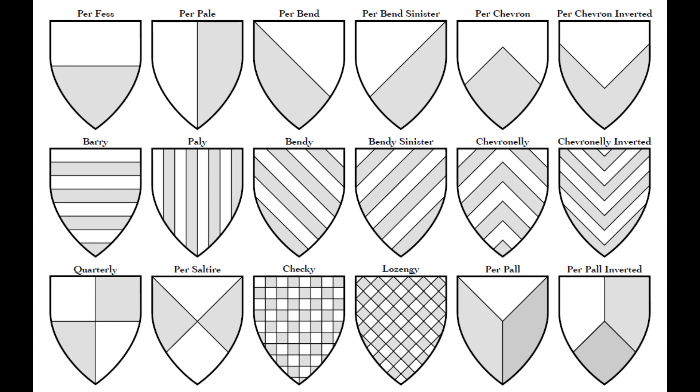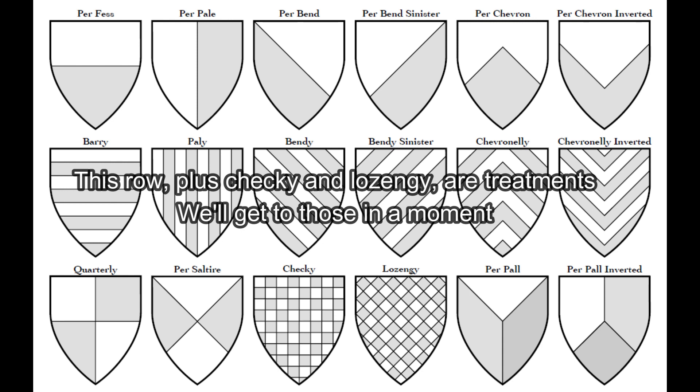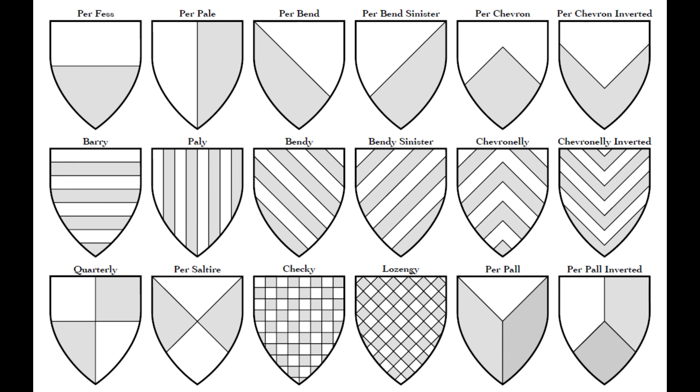You can also partition the field, splitting it into different sections. Most partitions are named after an ordinary, and we'll get to ordinaries in a bit. Partitions are normally written out as 'party per' and then the name of the partition. Examples include quartered, per pale, per pall, per bend, per fess, per chevron, and per saltire. When you partition the shield, each section becomes its own field and gets its own tincture. This is helpful when considering the rule of tincture, which we'll cover in part 4.